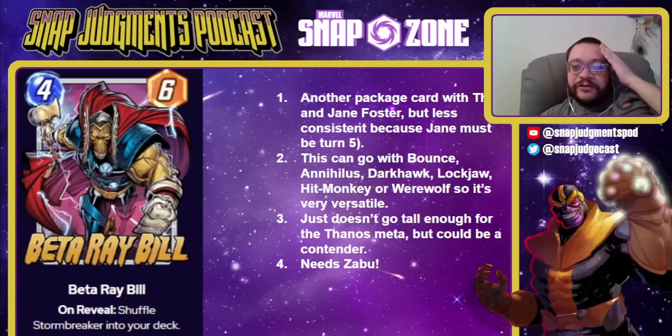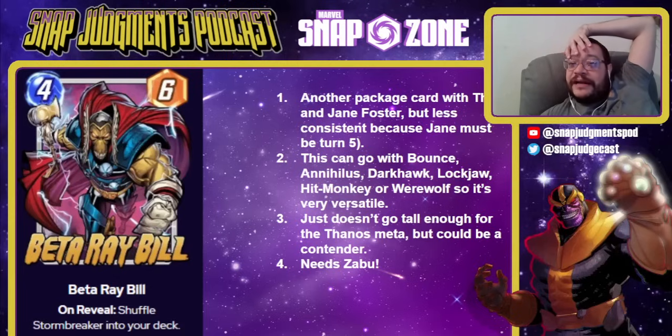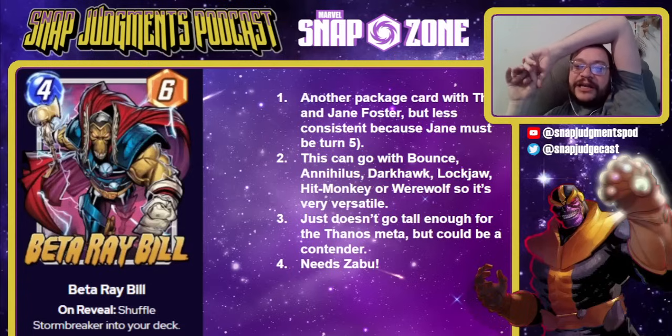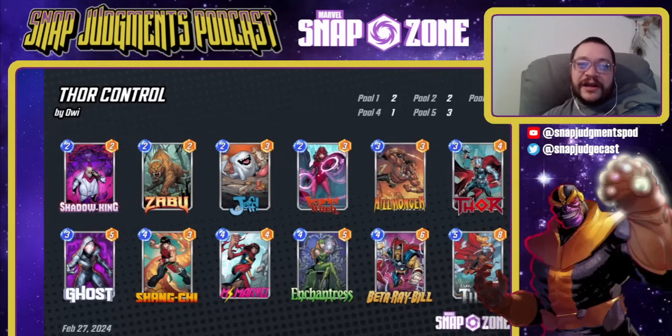Next up we have Beta Ray Bill — on reveal, shuffle Stormbreaker into your deck. Stormbreaker is a 0-1 that doubles Beta Ray's power, which again means doing it multiple times doubles over and over. This is another 3-card package with Thor and Jane Foster, but a little less consistent because you must play Jane by turn 5 — if you Jane on turn 6, you've done nothing. This can go with Bounce, Annihilus, Darkhawk, Lockjaw, Hitmonkey, or Werewolf, so it's really versatile, but it doesn't quite go tall enough for the Thanos meta. This could be a contender if Thanos leaves. Here's Aoi's Thor control card — it basically runs the Saris shell but adds Thor. Really, really strong deck.